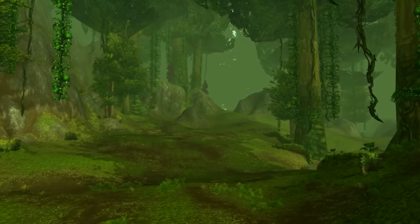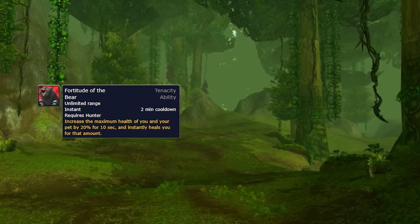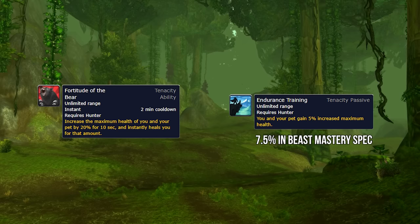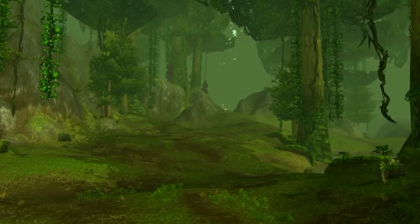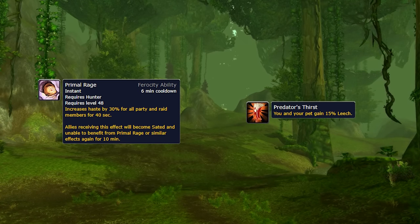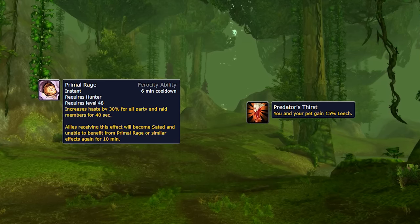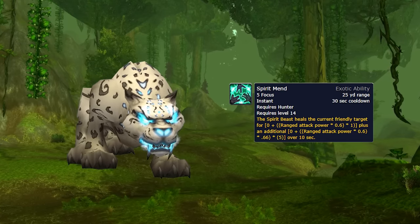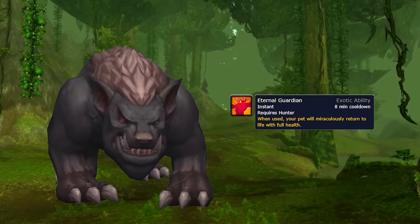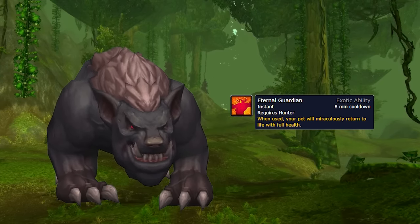For pets, you'll generally always want to use a Tenacity Pet as you gain an extra defensive through Fortitude of the Bear, which increases your max health by 20% and heals you for that same value. Combined with the 7.5% max health from Endurance Training, this makes you much tankier. The only exception is if your group has no Bloodlust — then swap to a Ferocity Pet, use it, and swap back. Note that Ferocity Pet leech doesn't translate to healing for BM since it's your pet doing the damage. Recommended pets include a Spirit Beast for a small extra heal, or a Stone Hound with Eternal Guardian which lets you instantly resurrect your pet every 8 minutes — great if your pet dies frequently.